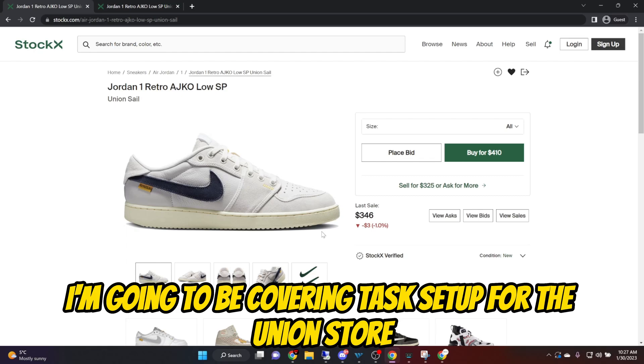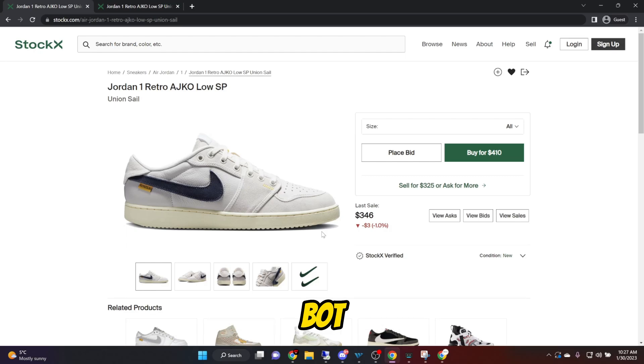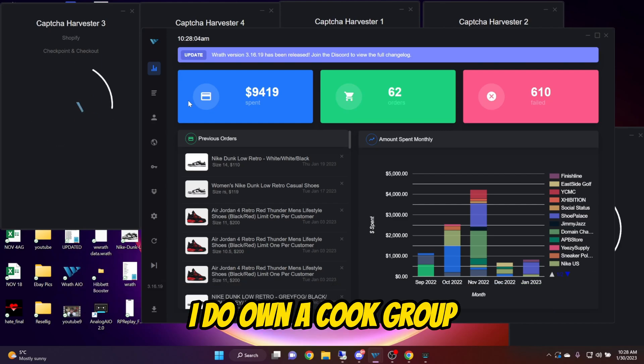I'm going to be covering task setup for the Union Store release on Wrath. You'll be able to use this same setup with pretty much any Shopify bot. And if you guys need help with your bot setups or you're looking to take your reselling game to the next level, I do own a cook group.